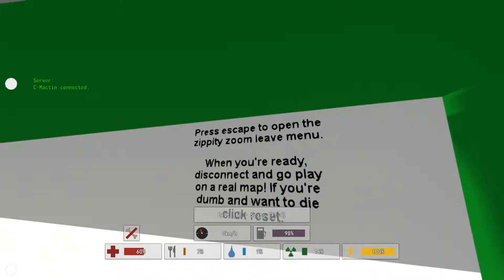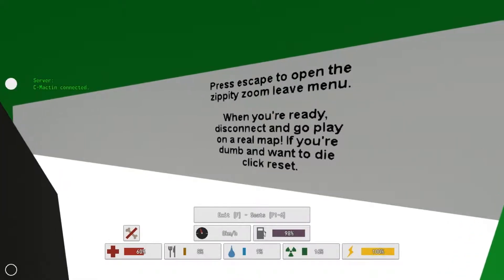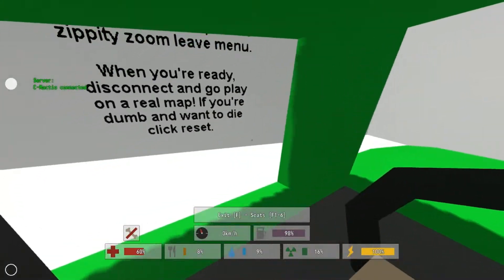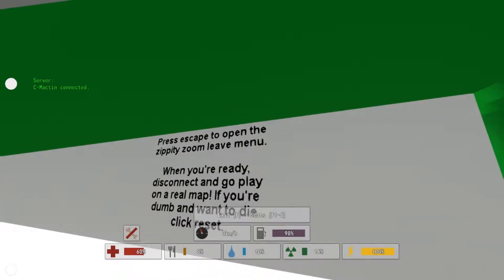Press escape to open the leave menu. When you're ready, disconnect and go play on a real map. If you're dumb and want to die, click reset. I'm certainly not dumb and I don't want to die, so I'm going to go ahead and disconnect.